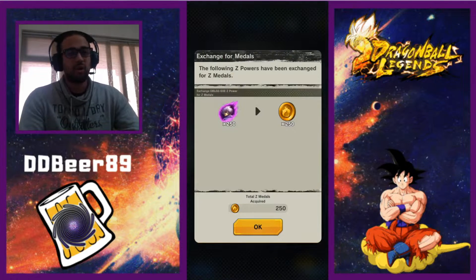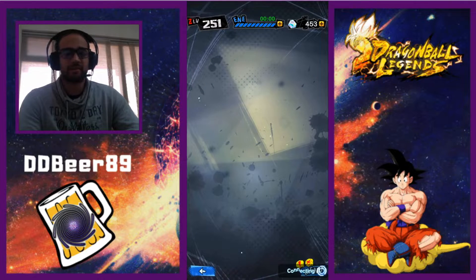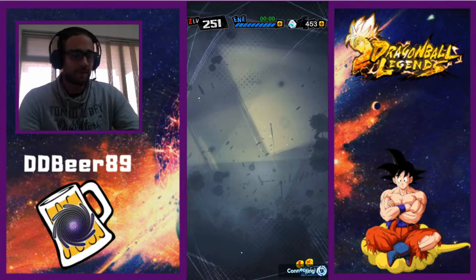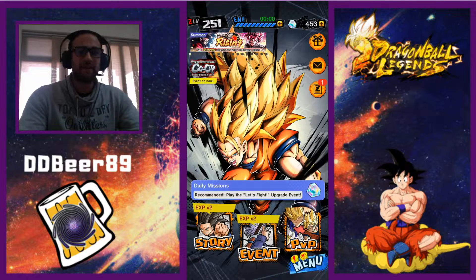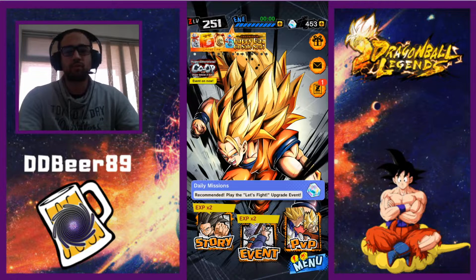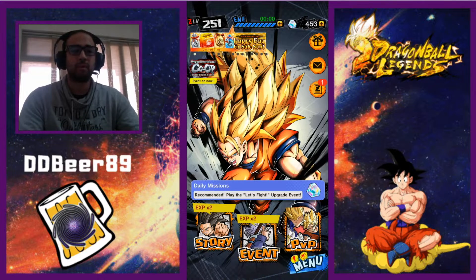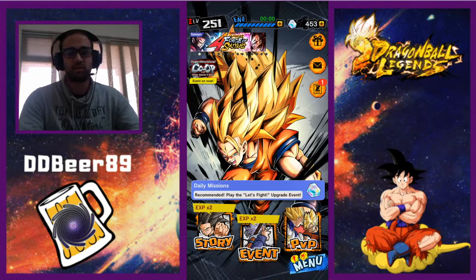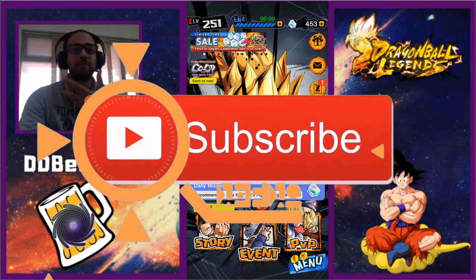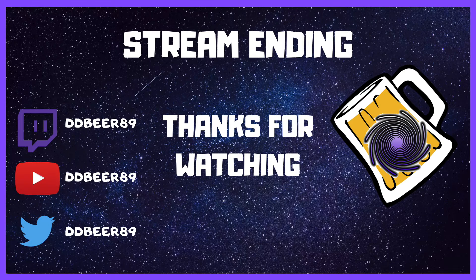1100 chronos and we pulled a Super Saiyan God Super Saiyan Vegeta! But guys, that is it for me today. Thank you for watching - let me know in the comments below what you've managed to get and what sort of summons you want me to do. Make sure you are subscribed to the channel because I do try to bring out more content every day. Like always, don't forget to like, subscribe and comment for more in the future. Until next time, peace, bye!